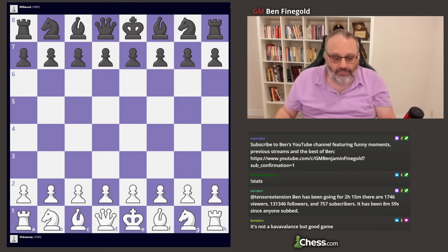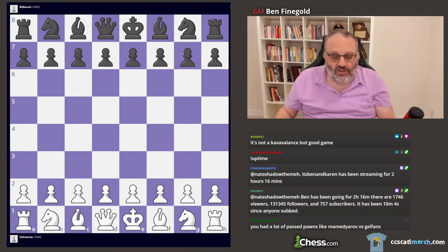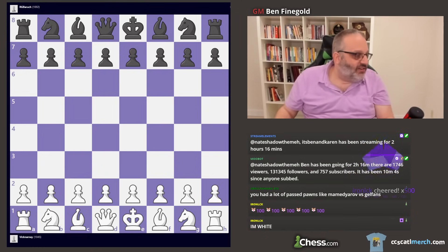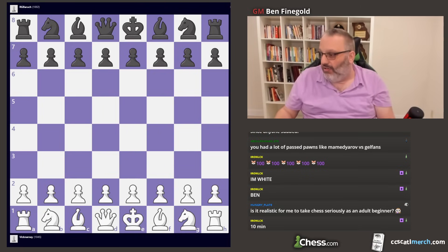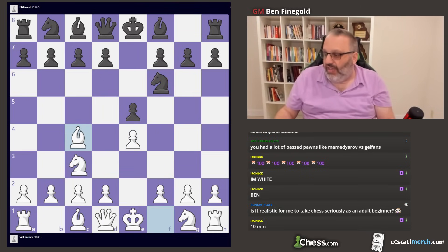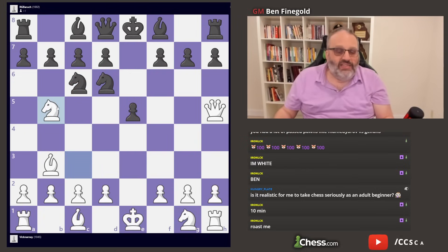Last up: a viewer-submitted game. Iron Nick submitted it — he's white, 500 bits, a 10-minute game, both players a little over 1000. We have a Vienna opening. Queen f3 is a mistake; you should play queen h5 here — that's the main move, called the Frankenstein-Dracula variation. It's very sharp theory.